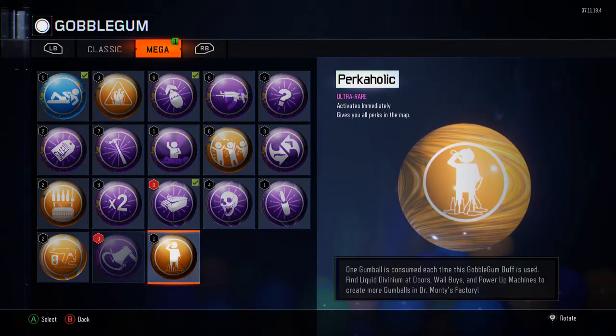I grinded my way to get liquid diviniums and I got a Perkaholic out of all that grinding, so I'm kind of hyped about that. I might use it on a solo game and try to make it to like round 70 or 80. Hope you guys enjoyed this video — if you did, slap it a like, and if you want to see more gumball openings when I get more liquid divinium, let me know in the comments below. Until next time, Zap Guns out.